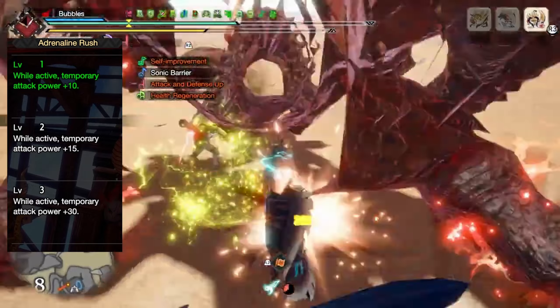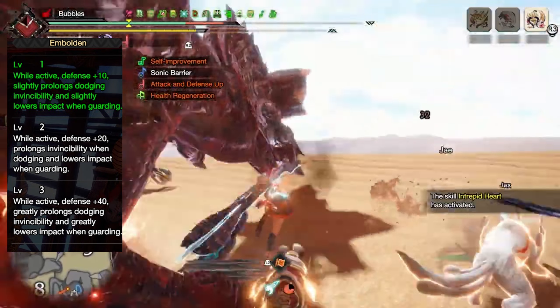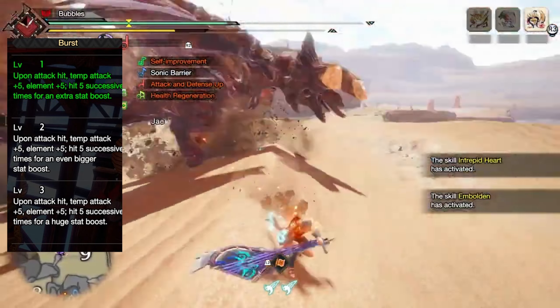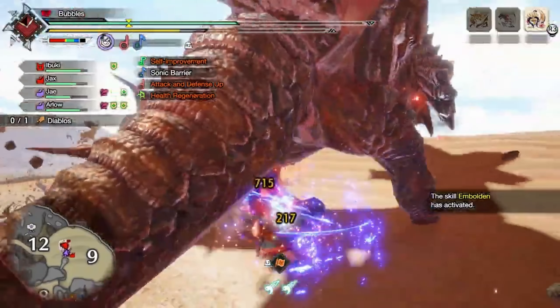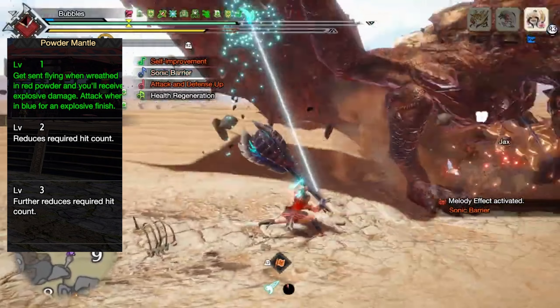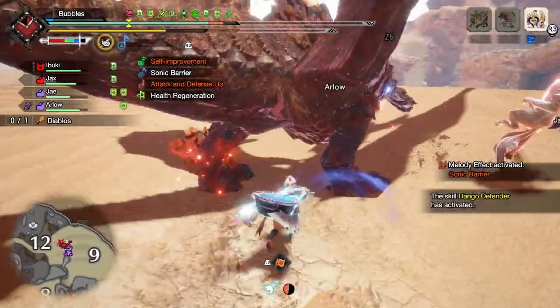Coalescence at level 1 to grant you 12 raw attack after overcoming an affliction. Adrenaline Rush at level 1 to grant 10 raw attack after dodging an attack. Embolden at level 1 to make the monster get angry more often, as well as granting you 2 levels of Evade Window. Burst at level 1 to grant you 5 raw attack on all attacks, and after 5 consecutive hits instead granting 10 raw attack for a short time. Powder Mantle at level 1 to give you an explosive burst of additional damage after performing several hits, which hunting horn does very quickly.